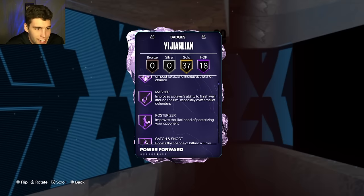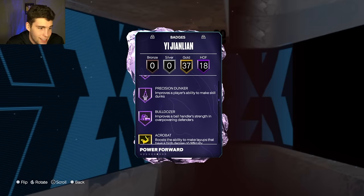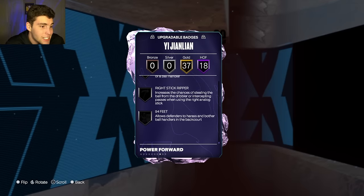Badge-wise, 55 base badges, 18 on Hall of Fame including limitless range, interceptor, anchor, post lockdown, box out rebound chaser, precision dunker, as well as bulldozer. Some great defensive badges.